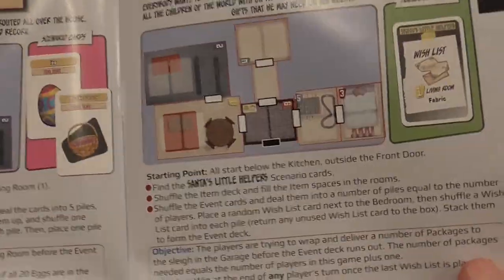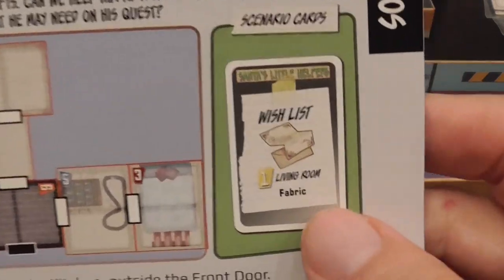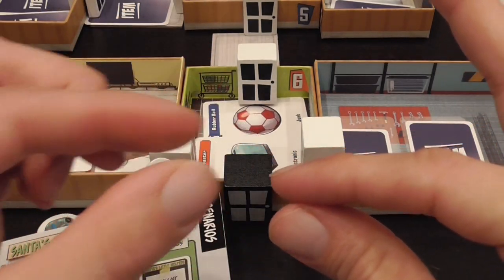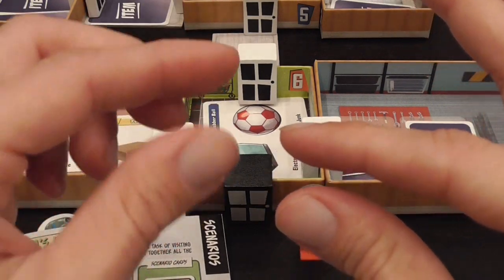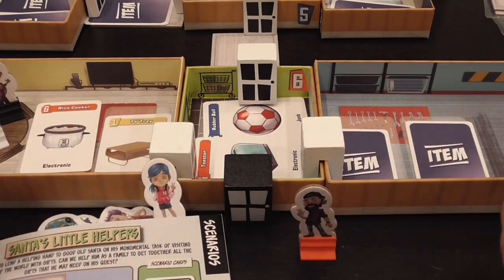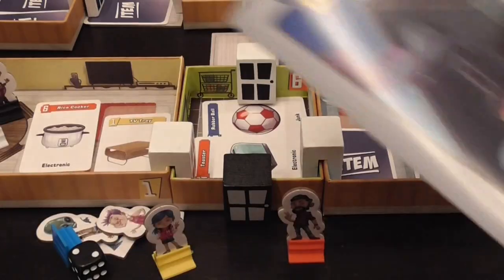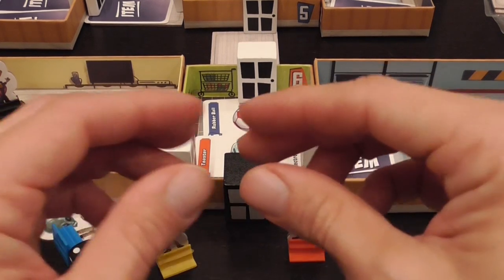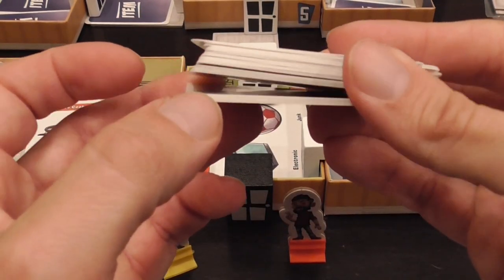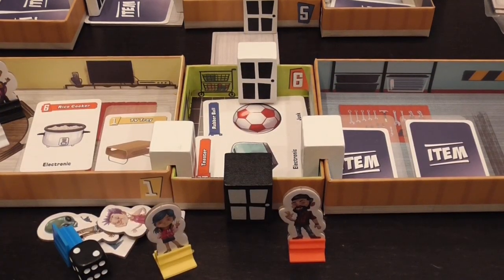However there's one little adjustment to make: to win you need to fulfill wish lists, and the deck is set up with a wish list shuffled into each section. The problem is the wish list shuffled into the very bottom section may end up as the very last card in the game, making it unwinnable because the last player finds the wish list as the last card and can't possibly fulfill it. What we did was divide the event deck into piles with an extra mini pad at the bottom that did not have a wish list, to make sure we'd have a chance of fulfilling it.